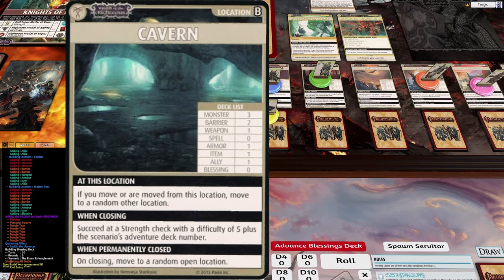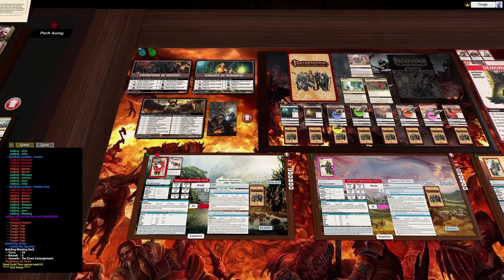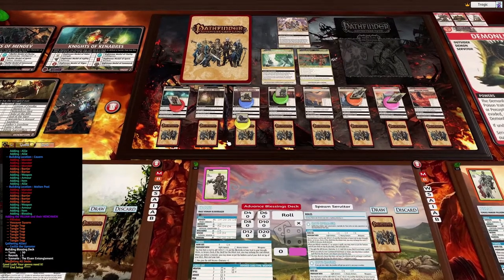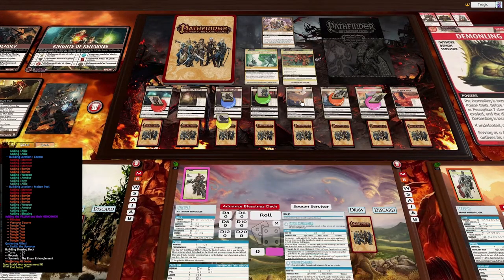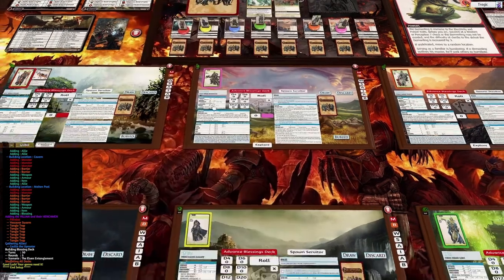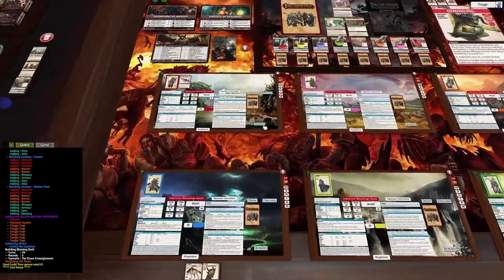The Caravan has three monsters. If you move or are moved from this location, you move to a random location unless you succeed at a Strength check of difficulty five plus the adventure deck number — so a five Strength test to close it. I'm going to put Alain there. That leaves the Abyssal River — it requires banishing a weapon and needs a divine trait card to close. Eowyn will go to the Abyssal River.